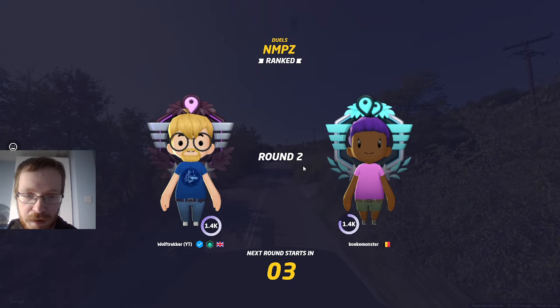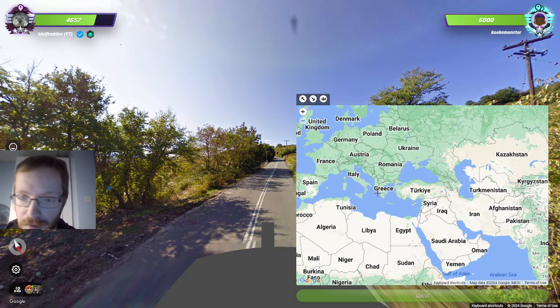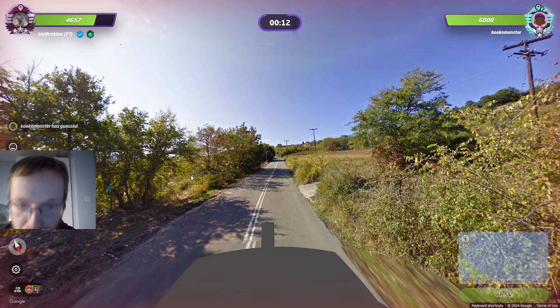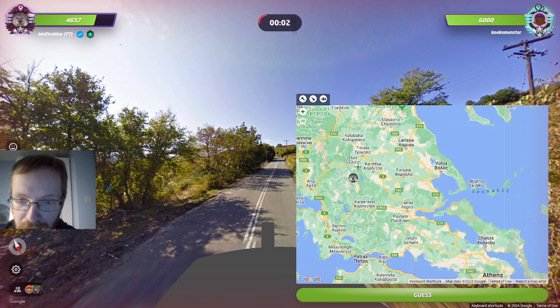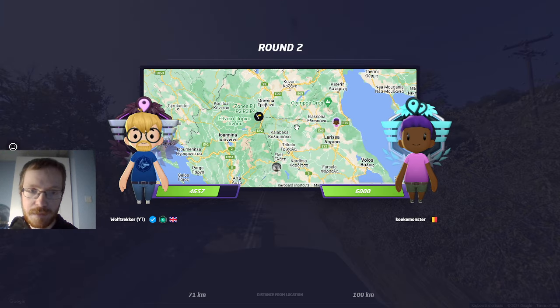Greek road lines — let's see. A little bit hilly, I think it's mainland. We have a sort of Balkan, almost Bulgarian-looking roof — maybe it's towards the Balkans or at least not southern. I'll just do a safe hedge. Yeah, okay — nice.